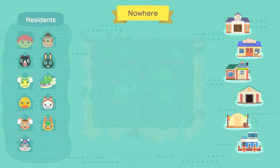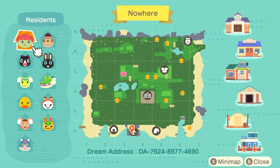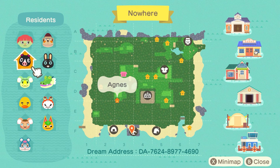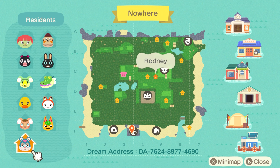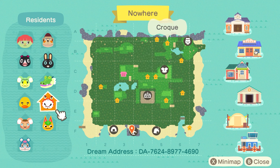This is a swamp core island by Orly, and oh my goodness - Orly has made some amazing islands in the past but this one might take the cake. The stream address will be in the description box. You guys will want to visit, I promise. Orly's Instagram will also be linked, and she made a lot of the custom codes on this island, so all of that is going to be in the description box if you want to download any of these codes.